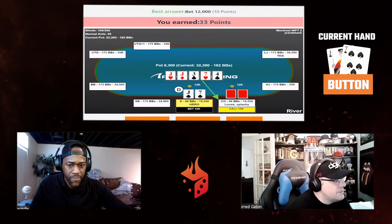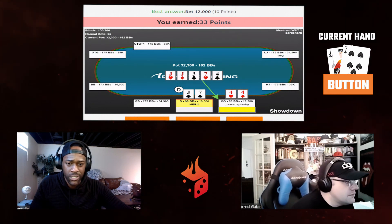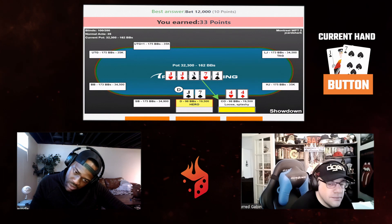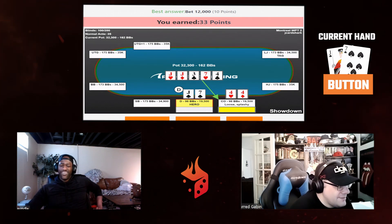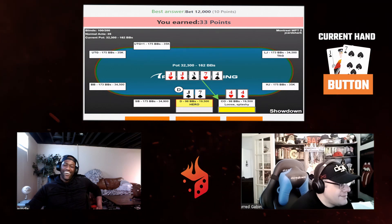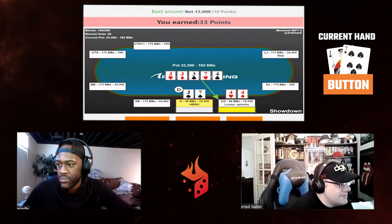We go for the big bet, opponent calls — and they have pocket fours, which is an interesting play. Our small turn bet was probably very good because it kept the opponent in with what should be a pretty clear fold. On the river it's a bit of a bummer we didn't go small because they might have check-raised. Anyway, we end up winning a nice pot and I'm pretty happy with the hand overall.